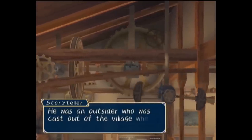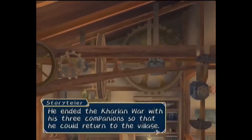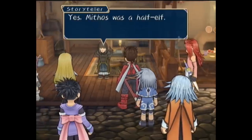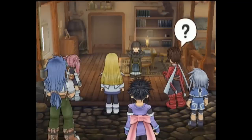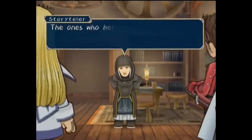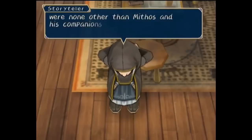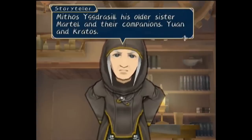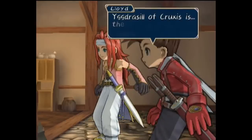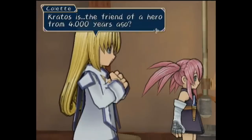Within, they locate a means to reverse Colette's crystallization. As they gather the materials, they meet a storyteller who tells them the legend of Mythos's origins: he was a half-elf cast outside his village when the Kharlan War was beginning, and with his three companions ended the war so that he could return home. Though loved by Oredin, the first summoned spirit, he was a fallen hero, as he used the power of a magic sword given to him by Oredin and treacherously split the world in two. Finally, the names of the party were Mythos Yggrasil, his older sister Martell, and their companions Ewan and Kratos. Shocked to learn the leader of Cruxis, Yggrasil, and the hero Mythos are one and the same, the group is also confused at how Kratos was friends with someone over 4,000 years old.